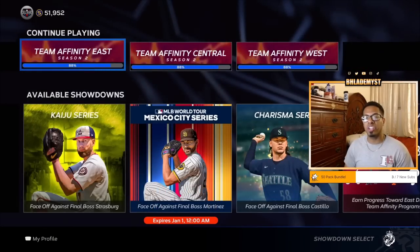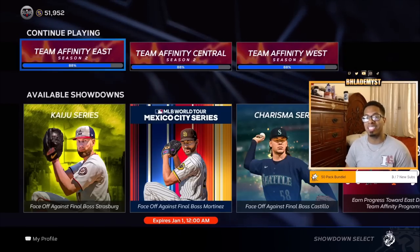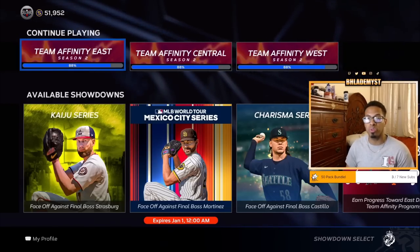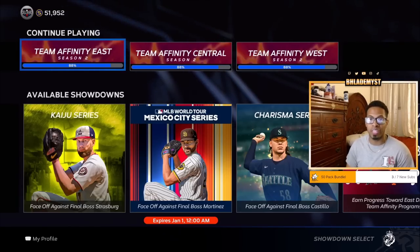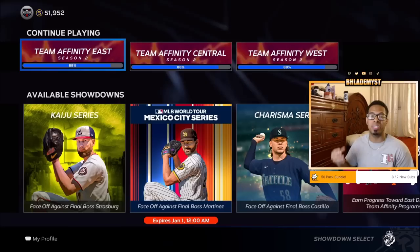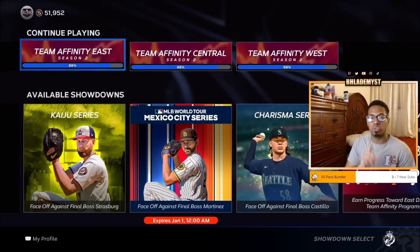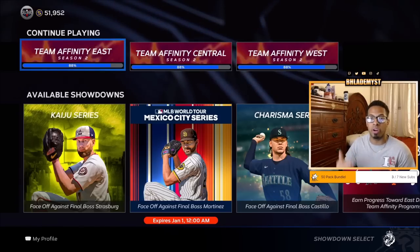In the East, we discovered that there were a total of eight right-handed pitchers and eight left-handed pitchers. In the final boss, you will either face Nasty Nestor or Jacob DeGrom, so you can take one away from each, leaving seven right-handers and seven left-handers out of the seven mini-bosses you are going to face. So when it comes to the initial draft for Team Affinity East, I would highly suggest selecting the best player when it comes to hitting attributes.